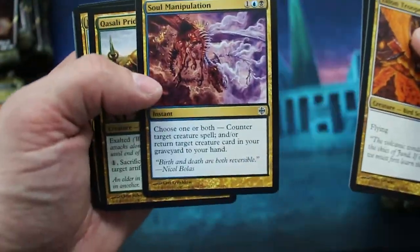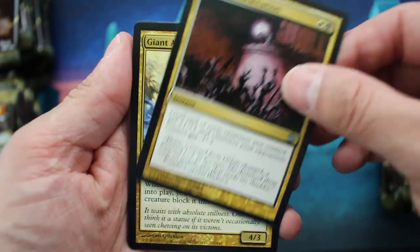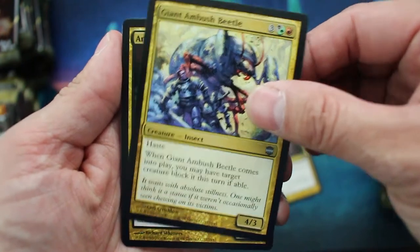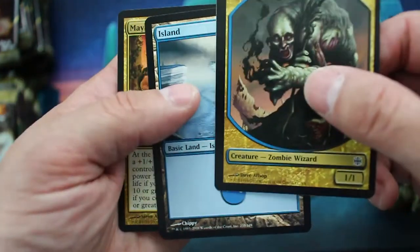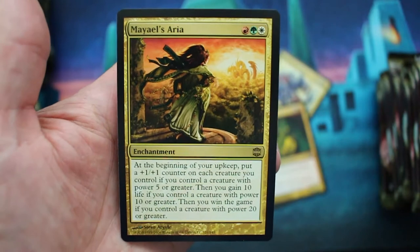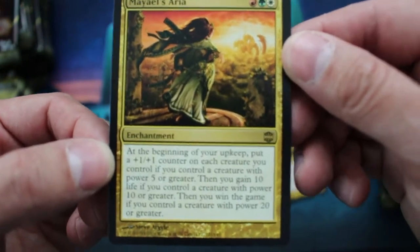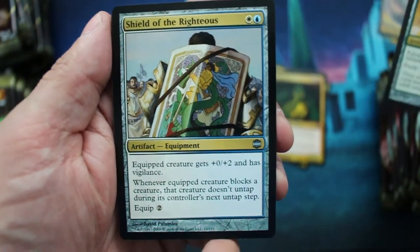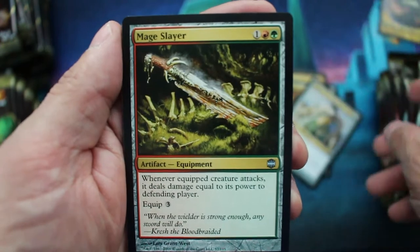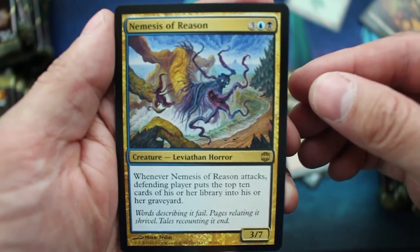Let's do this. All right, so Uncommons: Zealous Persecution, Giant Ambush Beetle, Anthromancer, Zombie Wizard Token — crazy looking token — and Malarix Aria. Then: Behemoth Sledge, Shield of Righteous, Mage Slayer, Forest, and Nemesis of Reason.